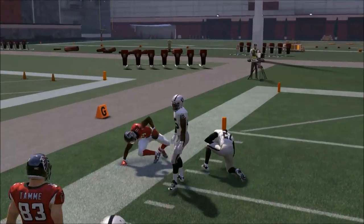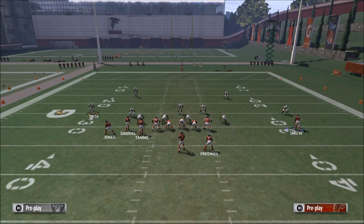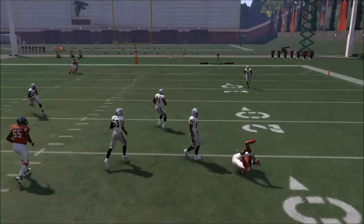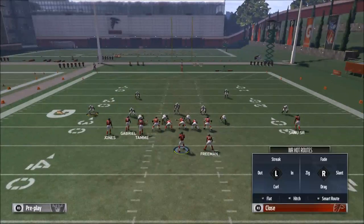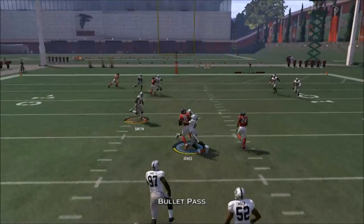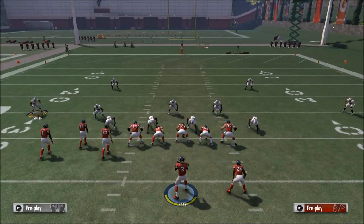Take it one step at a time. With Cover 2, the basic idea is to attack by isolating one single defender. Crossing routes work really well, levels works really well, but for those of you new to Madden, the key is a simple in route combined with a streak route. That will help you beat 99% of Cover 2 defenses in Madden 18.